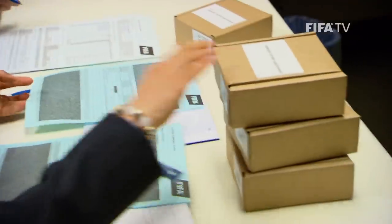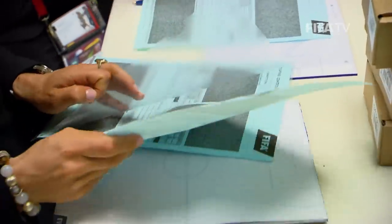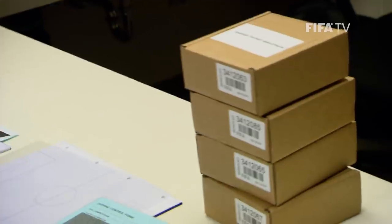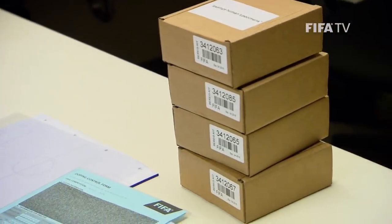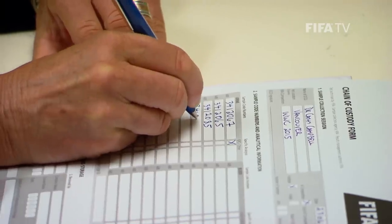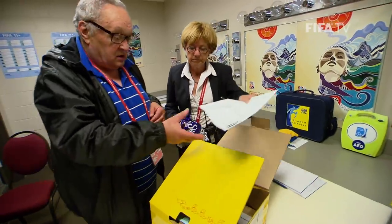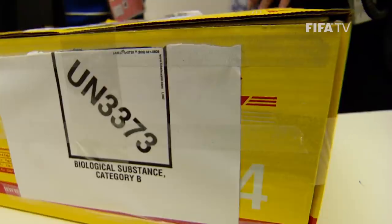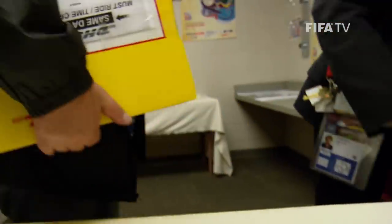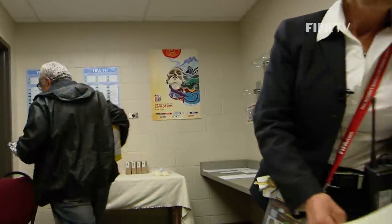When all four players have been tested, the blue part of the doping control form is put in plastic folders. An exempt human specimen sticker is placed on each of the boxes containing the urine samples. The DCO fills out the chain of custody form and a copy is handed to a courier. The forms and the boxes are placed inside a designated transport container, and the courier transports the samples to the testing lab.